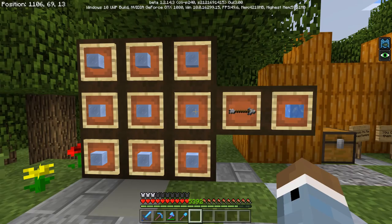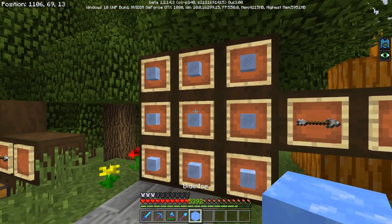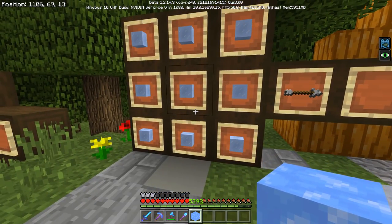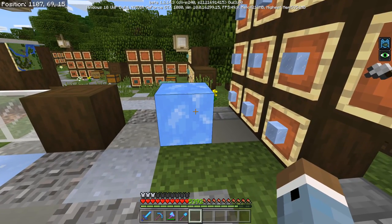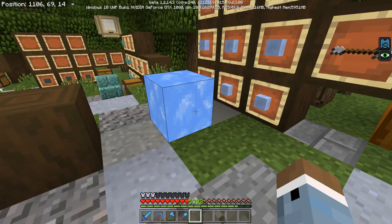Another new block — this one is very different. It's called Blue Ice and it's found in the new Iceberg Biomes. You can craft it with nine Packed Ice. It's got a luxurious look to it. You find it in the Iceberg Biomes — not too sure what it's used for just yet, but pretty cool nonetheless.